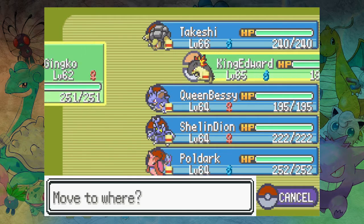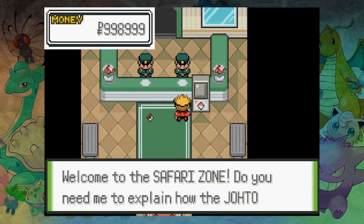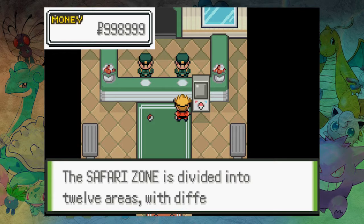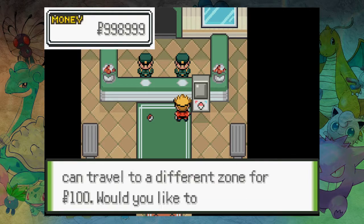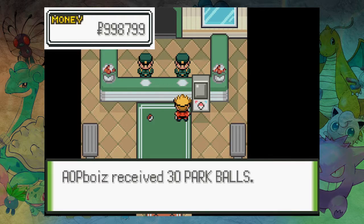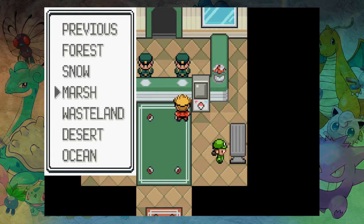I assume we just get let in or something. You might have to talk to the people first. Do you need me to explain how the Safari Zone works? No, we're pros. Oh my god, look at that money — we need exactly one thousand! The Safari Zone is divided into 12 areas with different Pokémon each area. You can't battle them, all you can use is 30 provided Park Balls. You can travel to a different zone for 100. Would you like to enter the Safari? Yes, alright, we've got Park Balls.